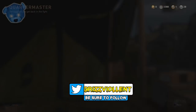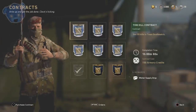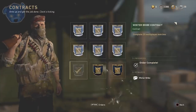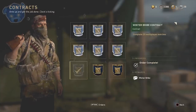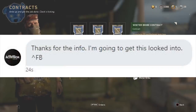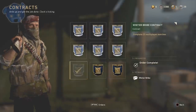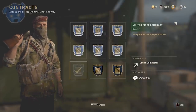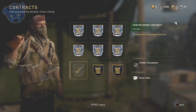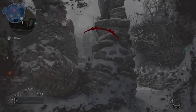One thing that's been really bugging me about the Winter Siege event is there's one contract specifically that you can purchase for a winter bribe, and this should be resetting — but it's not resetting, and it's been two days for me. I contacted Activision Assist and they said 'thanks for the info, I'm gonna get this looked into.' That's the latest I have — I reported it and I really want that to be fixed.